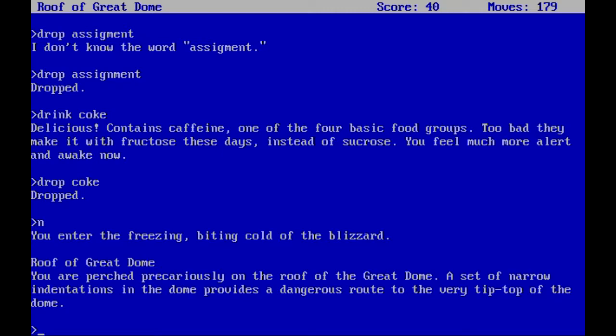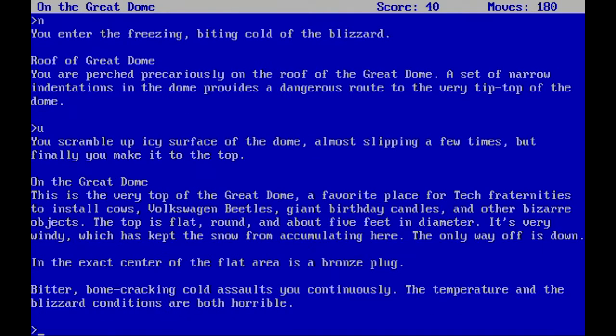We're on the roof of the great dome — perched precariously, with narrow indentations providing a dangerous route to the very tip top. We climb up the icy surface, almost slipping, and make it to the top. This is a favorite place for tech fraternities to install cows, Volkswagen beetles, giant birthday candles, and other bizarre objects. The top is flat, round, about five feet in diameter, very windy. In the exact center is a bronze plug. Bitter, bone-cracking cold assaults you continuously — I think if you stay outside too long you die as well.